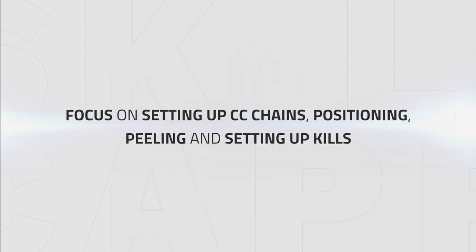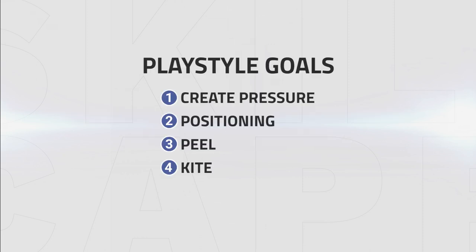As a Beastmastery Hunter you focus on setting up CC chains, positioning, peeling and setting up kill potential to create pressure for your team. The playstyle goals for Beastmastery Hunter are: create pressure, positioning, peel and kite. These playstyle goals apply to nearly every comp and applying them will help you improve your gameplay as a Beastmastery Hunter.